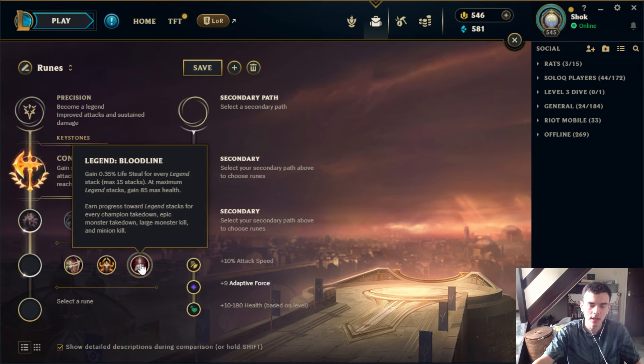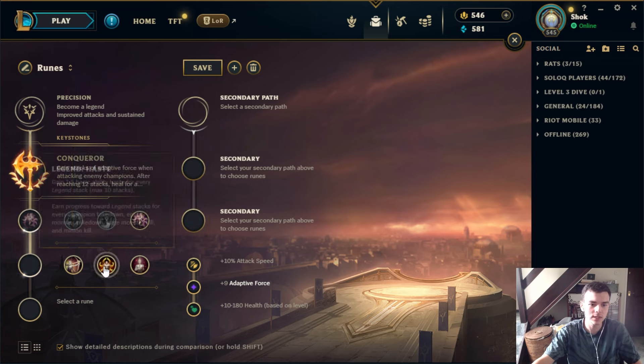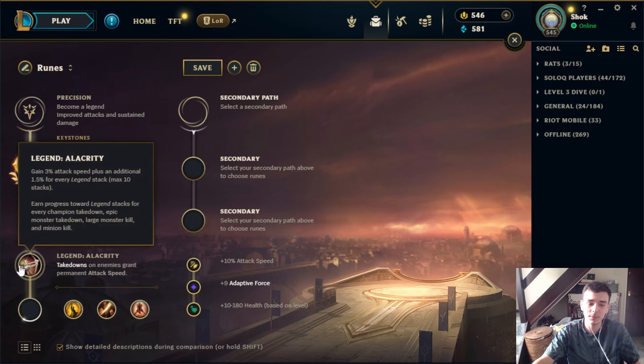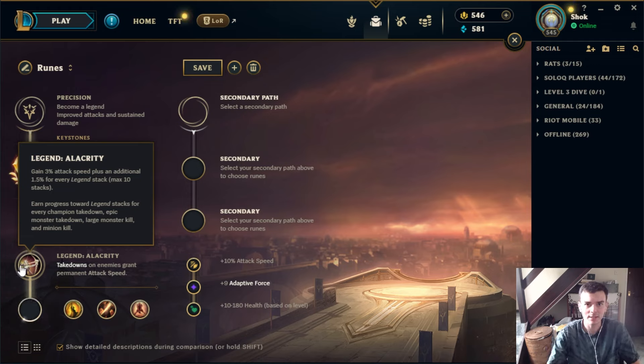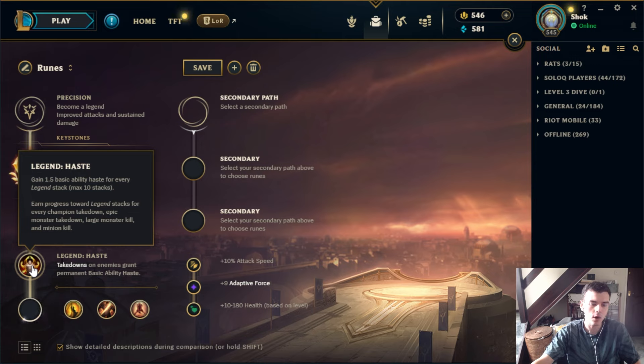The next three runes work by gaining legend stacks from various sources that give you a stat: attack speed, ability haste on basic abilities, and lifesteal. Attack speed is useful for a lot of different champs — even champs that aren't heavy auto attackers benefit for pushing waves quicker or making CSing easier. You see champs like Aurora sometimes go for this.